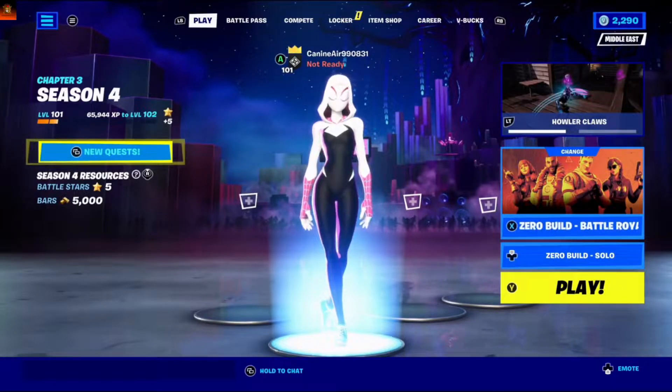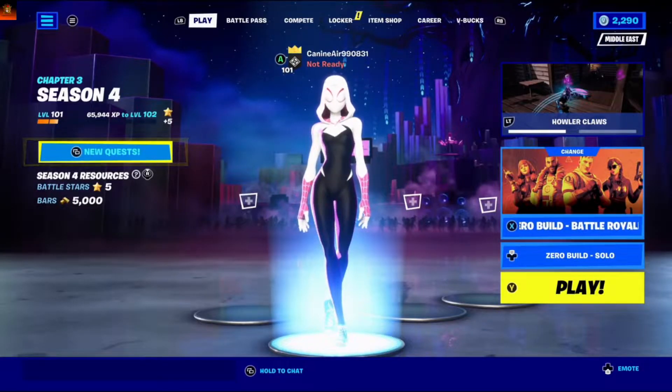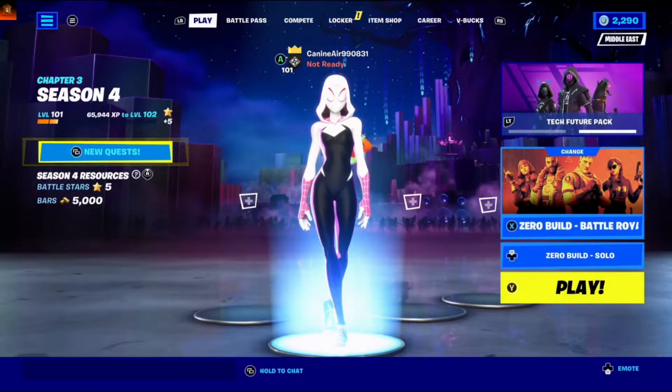Hi guys, it's here by Godfrey Gaming speaking, and in today's video we got a new Holoclaw mythic. Become the creature your foes will fear most. Visit the altar and perform the ritual emote to wield the Holoclaw and gain supernatural abilities. So let's get going.